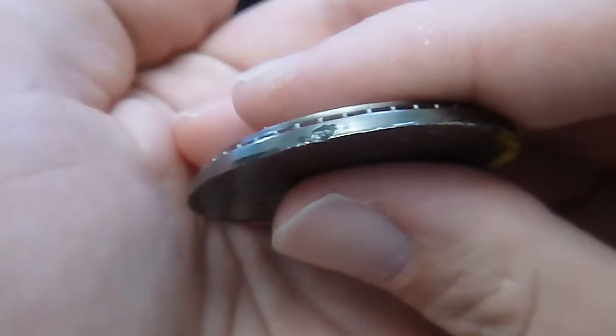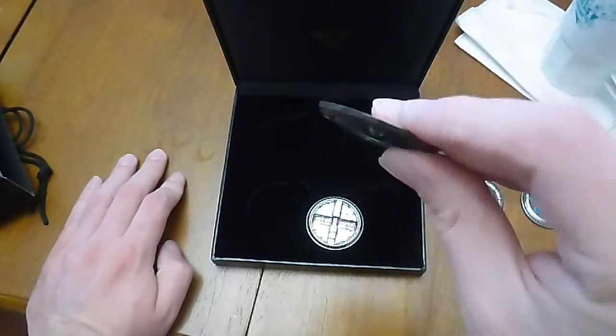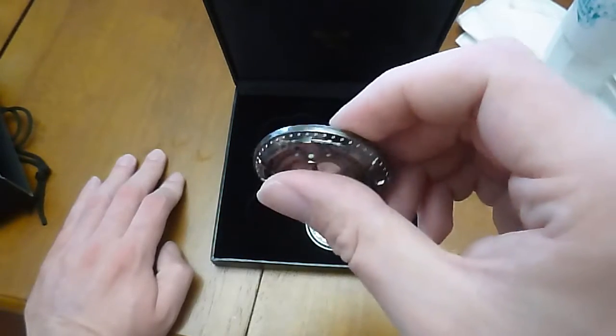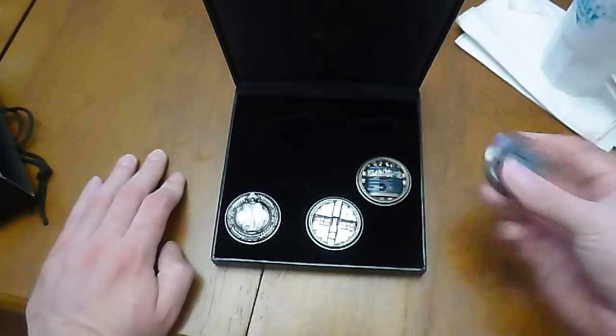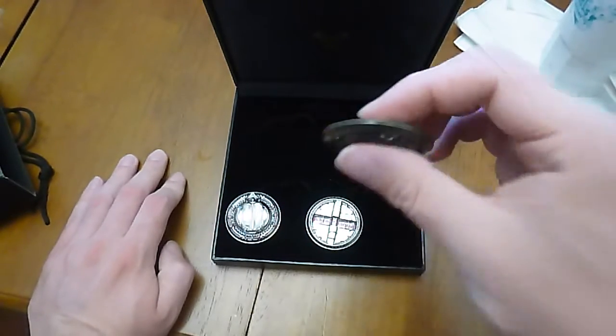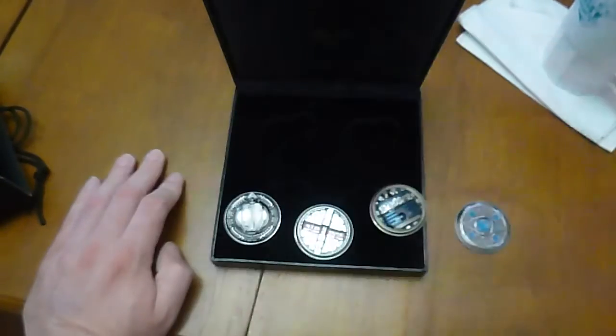Yeah, so — ooh, this one's damaged. Man. Can you see the damage? Focus, camera. Look at that — it's got a nick. Man, what the hell happened? This one's all screwed up. Usually in better condition than this. This one's damaged too. It's got the same nick on the bottom. This one too. What the F? The only one that's not is my Bell of Conquests. Maybe that's what all this crud is on my hand. Can you see? There's some black crud right there. Damn it.